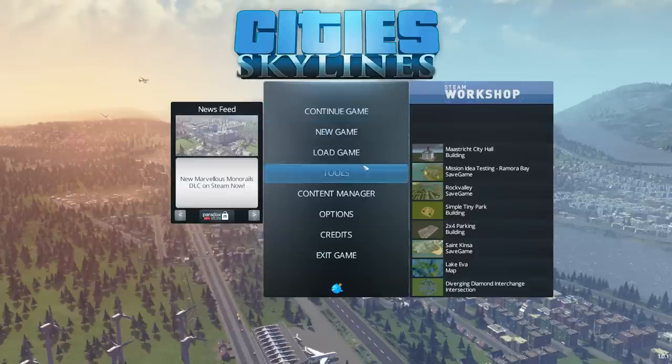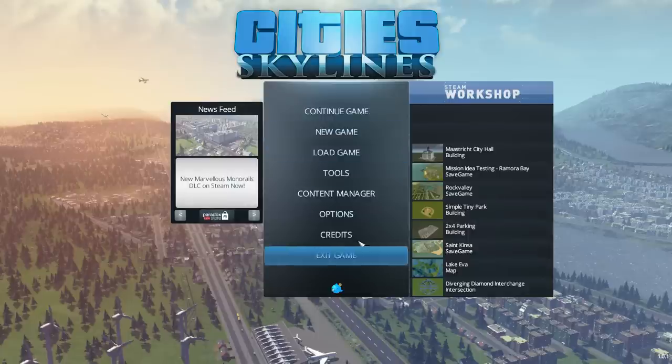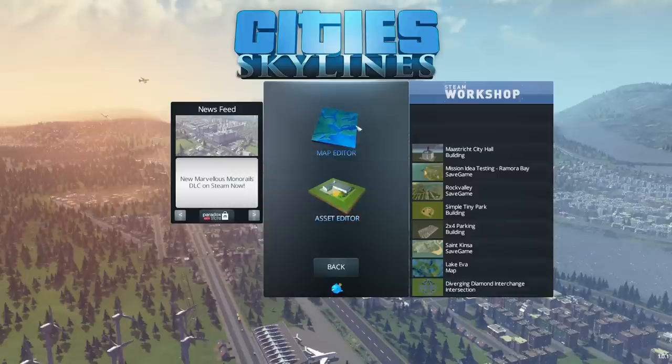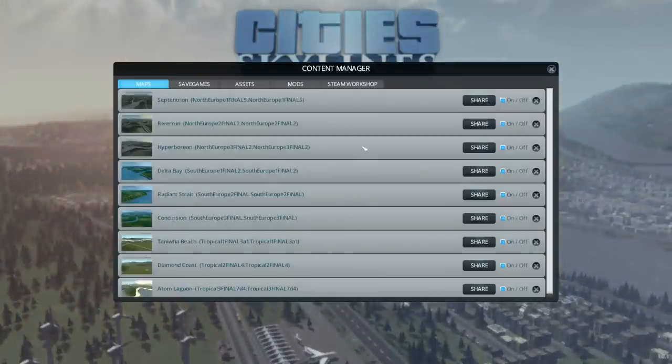Let's take a quick look at these options before we jump in. You can continue an old game, start a new game, or load a save game. Tools is just the map editor and the asset editor - these are the modding tools. The content manager is where you can get stuff from the Steam Workshop and add mods and assets. You've also got save games and maps.